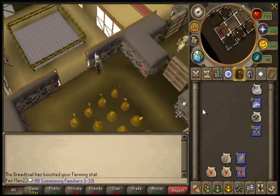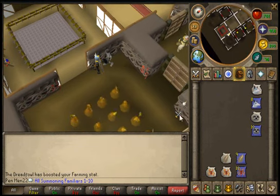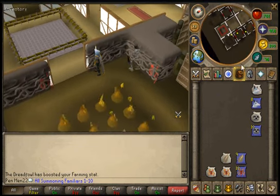Another thing the Dreadfowl can do is instead of you having to use the scrolls every time, it can randomly perform its special attack without using up any scrolls — so that's the only good part about it, I guess.